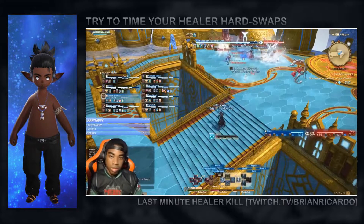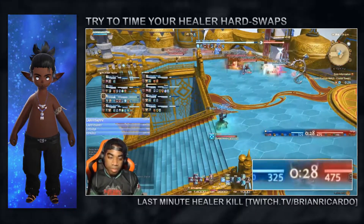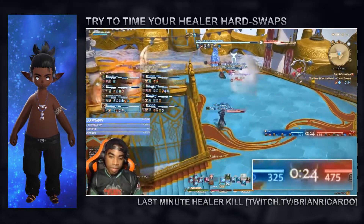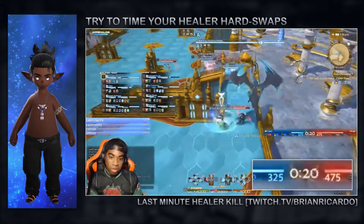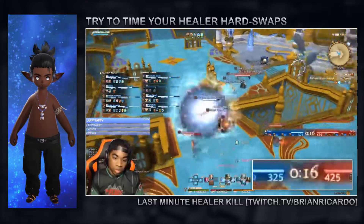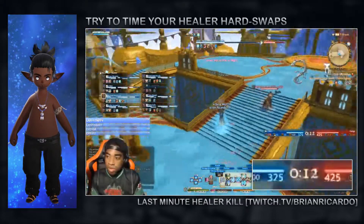Guideline 3: Time it well if it's on the healer. A well-timed hard swap can make the difference between a win and a loss. In the final minute of a match, the assumption is that you are going to pressure the healer to try and snowball a win off of their death if you are far behind. The enemy team will expect this and will try everything in their power to kite or mitigate your attempts until the timer is low enough for it to be impossible to win.